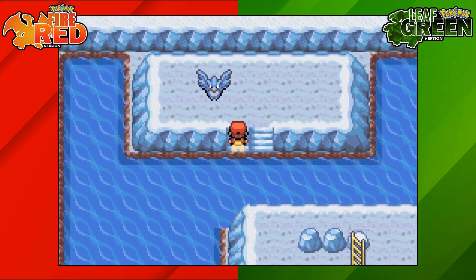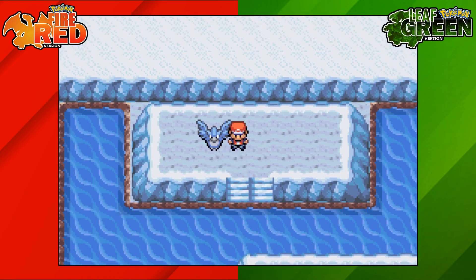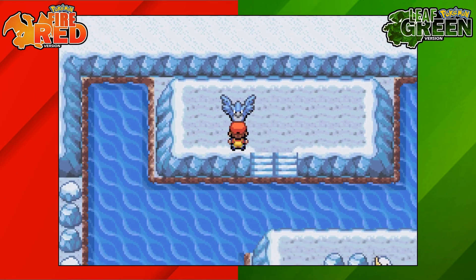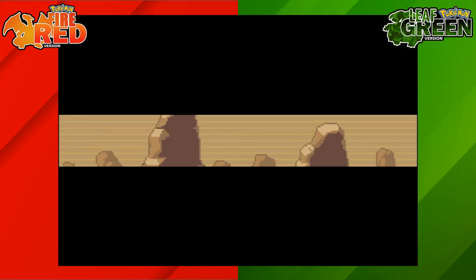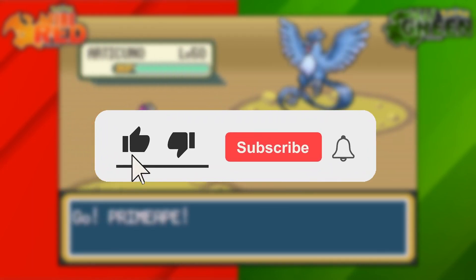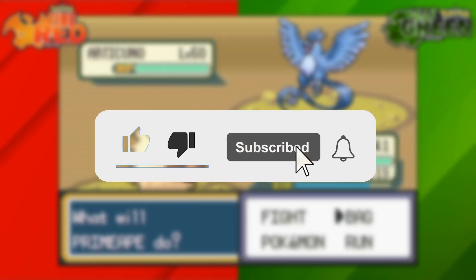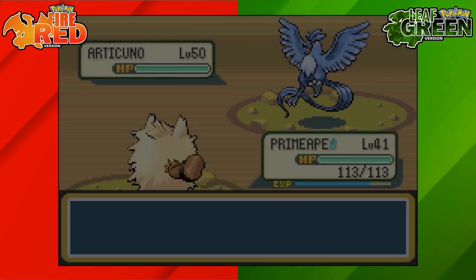Once that's done you're going to fall down a hole with them and then go over towards the top of this floor. You're going to see Articuno there waiting for you to battle it. That is where to find Articuno on Pokemon FireRed and LeafGreen. If you're new around here I make simple Pokemon guides for all different Pokemon games, so be sure to like and subscribe. Thank you everyone for watching and I'll catch you next time. Bye!